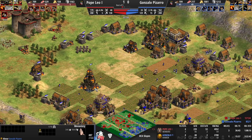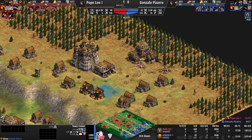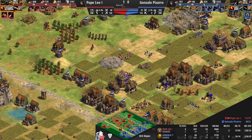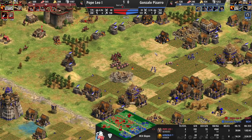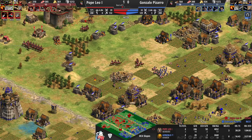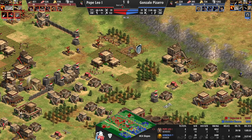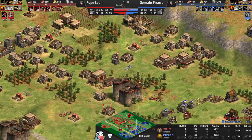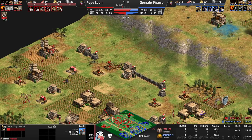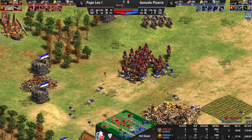Heavy camel archer coming in a moment. Pizarro still has one relic in that monastery — he lost two of the gold mines. He's running out of gold soon, with about 2k left on one deposit. After that, light cav spam should work, but I feel Leo is one step ahead. Now there are 28 elite camel archers and champions coming soon. Still a reasonable amount of cavalier on the field, and Hussar is already in — so Hussar raids will start commencing as well. There's just not a single simple counter-attack from Pizarro.